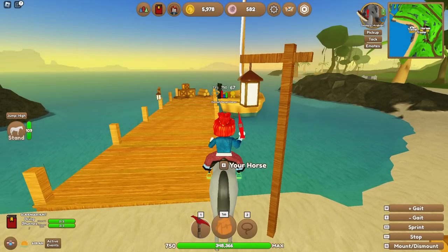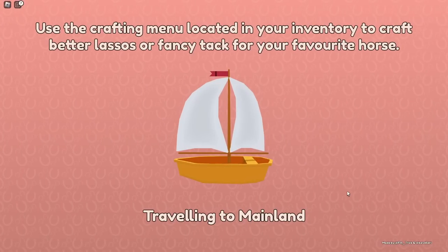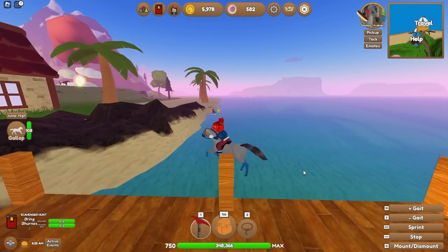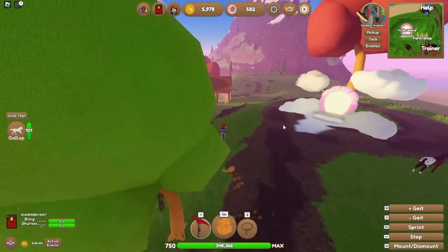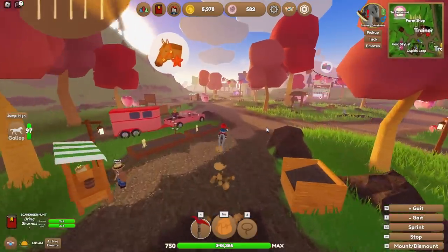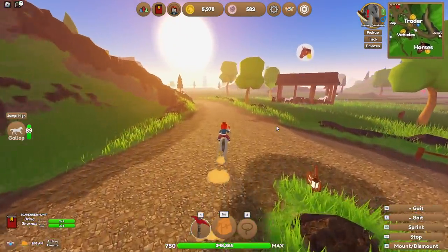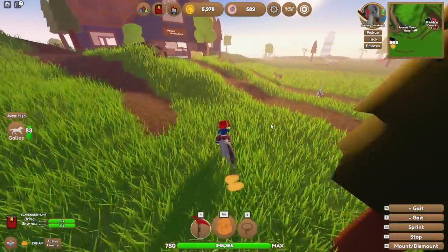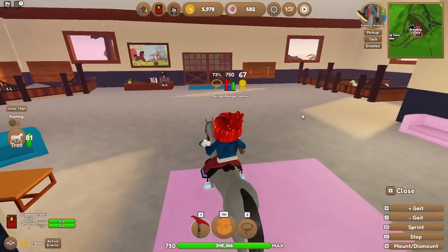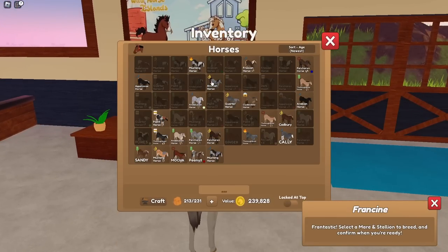Hello horse people, we're back with Wild Horse Islands! Today we're going to breed specific horses, heading over to mainland to breed thoroughbreds plus appaloosas. I've got a bit of a bug in my bonnet about the whole cross coat thing and it's become a little addictive. We're going to do three or four foals and see what we get. Welcome to the channel if you're new — welcome back if you're not!